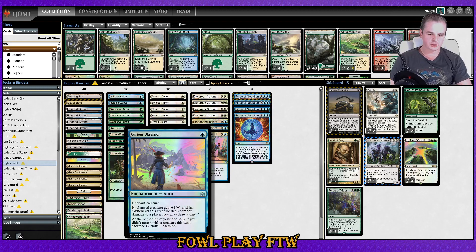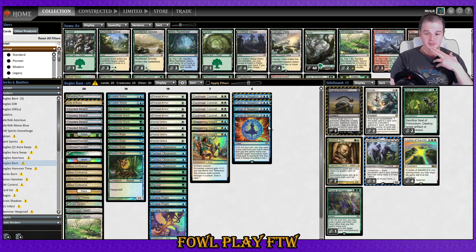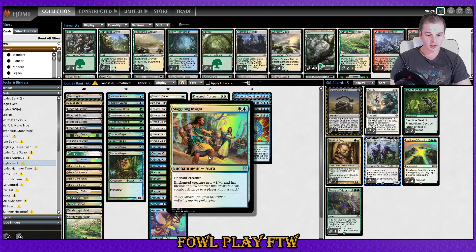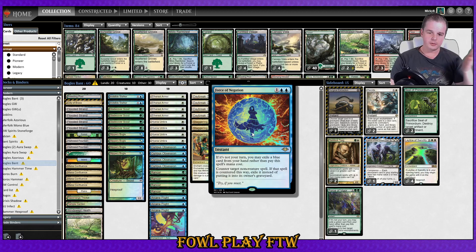We'll have Curious Obsession — when you deal combat damage to a player you draw a card, very strong. Arcane Flight gives flying and is blue so it pitches to Force of Negation. And Staggering Insight gives lifelink and draws a card when you deal damage to an opponent. The weakness of Curious Obsession and Staggering Insight versus Spirit Dancer: Spirit Dancer chains off multiple auras in a turn. These only draw if you deal damage to your opponent — chump blocks don't trigger them. If Cryptic Command taps you out, Curious Obsession falls off. Hopefully by then you've already drawn Force of Negation.